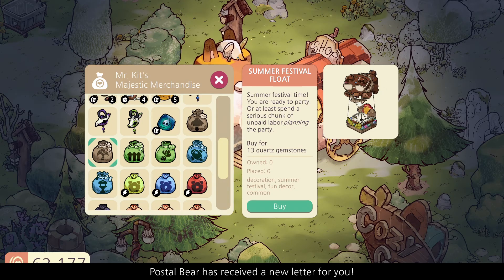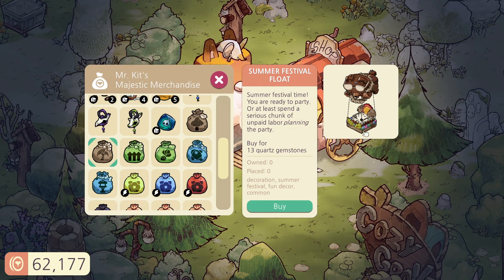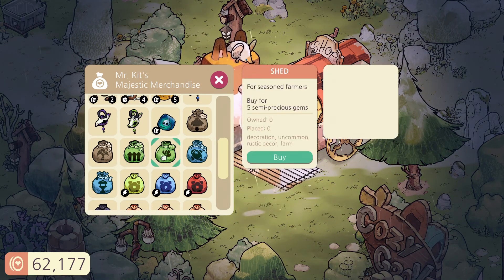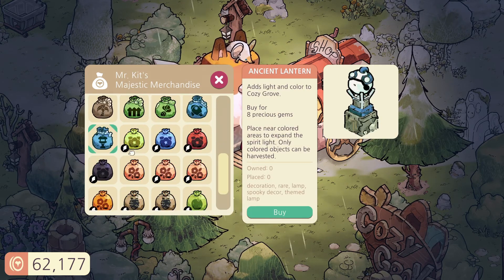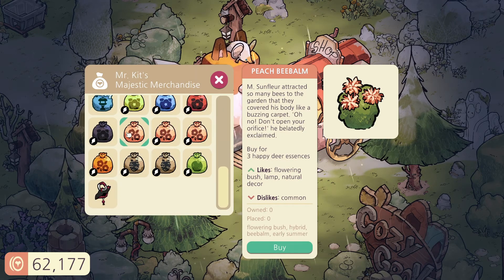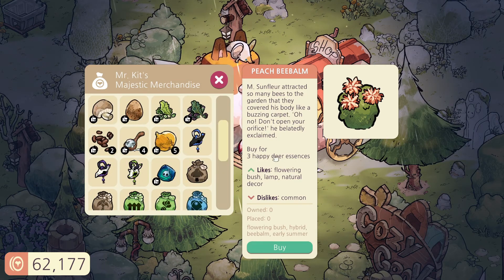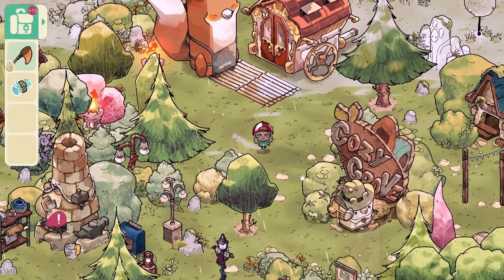It's a bear balloon. Summer festival time — you're ready to party, or at least spend a serious chunk of unpaid labor planning the party. And medieval fence, a shed, an orrery, and an ancient lantern. And there's a peach bee bomb — that's the one that keeps popping up. But it also doesn't give me any new collectibles, so I don't really feel like that's a priority spending any essences on that. For right now let's wait with the clothing.